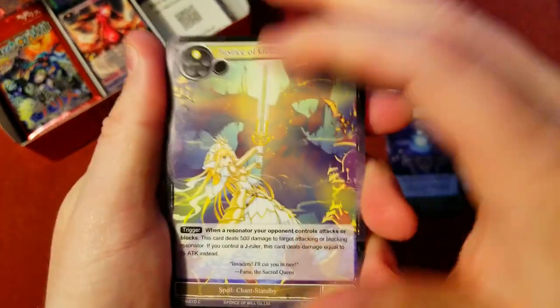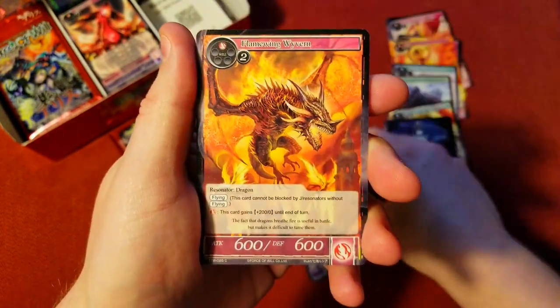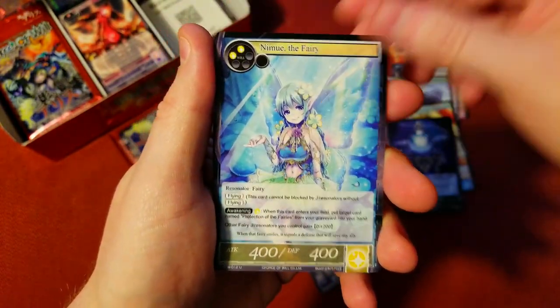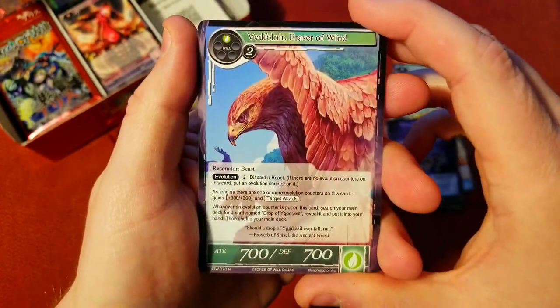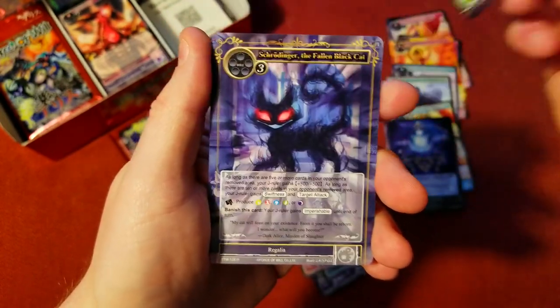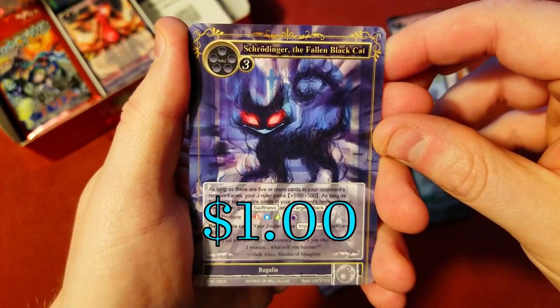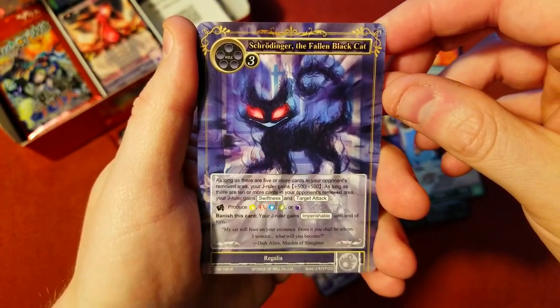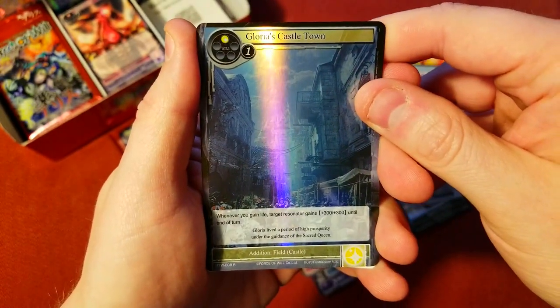I am really excited to get some Godzilla cards — the artwork in that set is phenomenal, really looking forward to it. I have two boxes coming in as well. This one is Eraser of the Wind, another hawk which I don't really care about, and a cool little shadow cat called The Fallen Black Cat — Schrodinger's Cat, I think I'm saying that wrong.